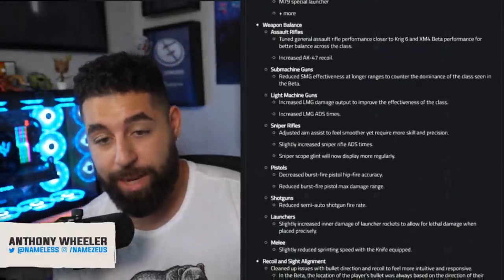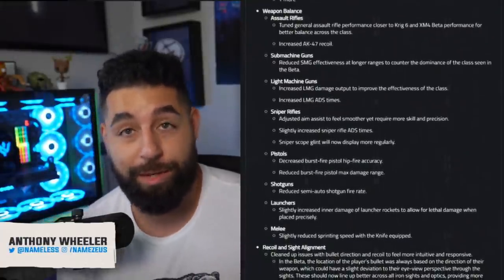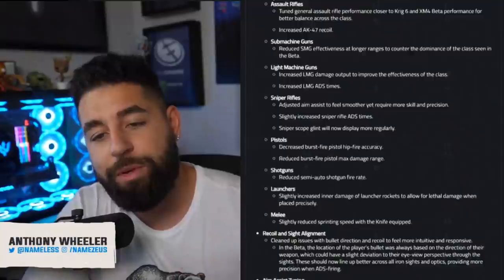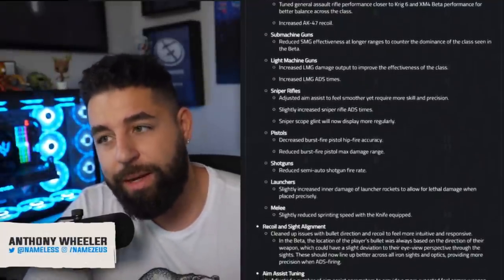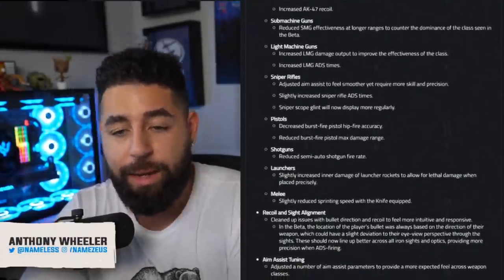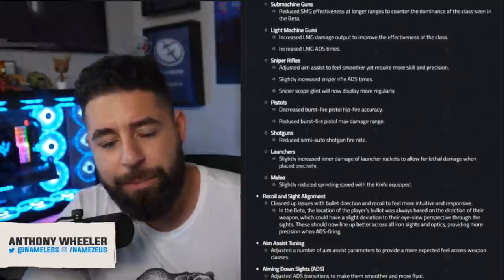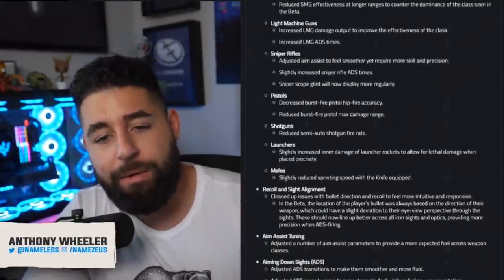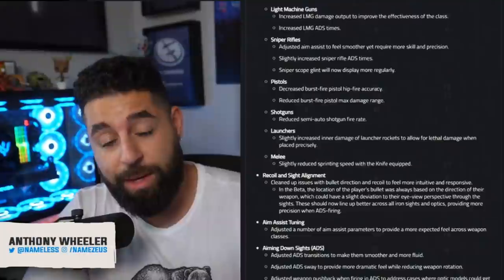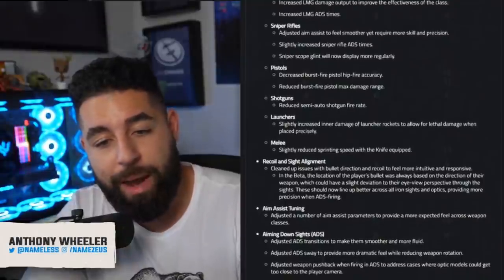LMGs — they increased LMG damage output and ADS times to improve the effectiveness of the class, so LMGs are going to be pretty darn good. Moving to Sniper Rifles, they adjusted aim assist to feel smoother yet require more skill and precision. There felt like there was no aim assist on snipers after the second beta, so hopefully they've made it feel smoother. They slightly increased Sniper Rifle ADS times, so people are going to be quick-scoping like crazy. The Sniper Scope glint will now also display more regularly.